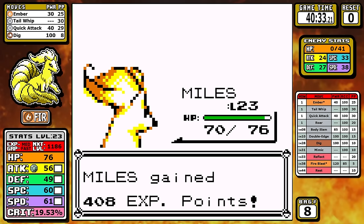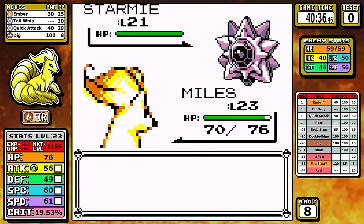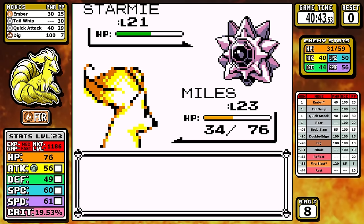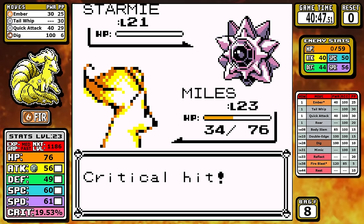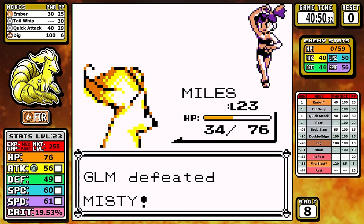As for the Staryu, I outspeed it — it's a guaranteed one-shot. But as for the Starmie, you might be surprised that I also outspeed it as well, which means we have a real fighting chance here. It starts off solid, but we do get hit with a water gun crit — at least it wasn't a Bubble Beam. I dig underground, and once again in the clutch, when all the chips are pushed to the middle of the table, the high crit rate comes into play, and I grasp another victory in a close situation.